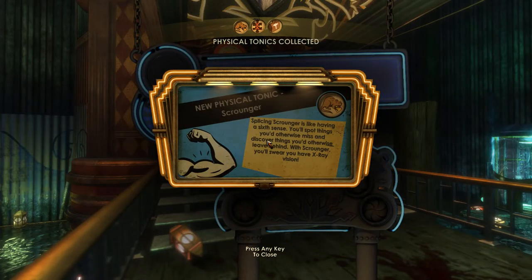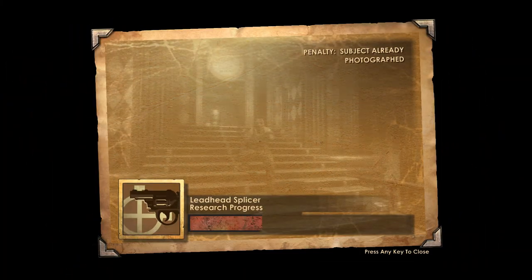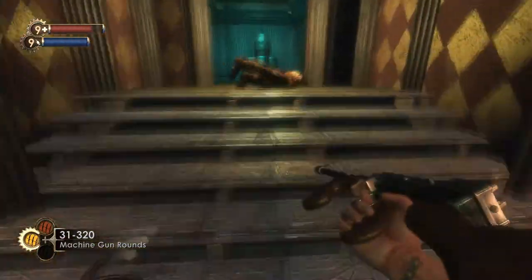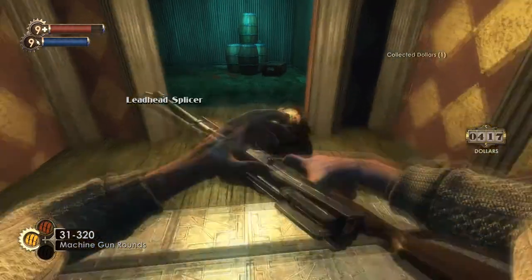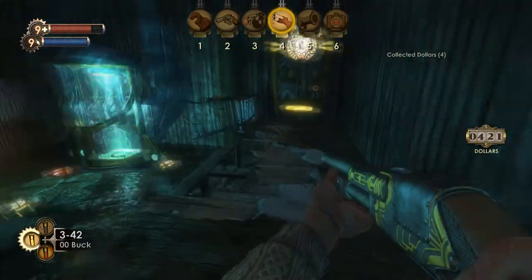We got a new tonic this time as our reward for researching. So now we got Scrounger, which is pretty cool — you can re-search something to get different loot. Is it better than either one of these? I don't know, I think I'm going to store it. It's a cool tonic to have but I don't think it really matters that much. I expect that to be the shotgun — I'm so used to Doom where three is always the shotgun, but four is the shotgun in this game.